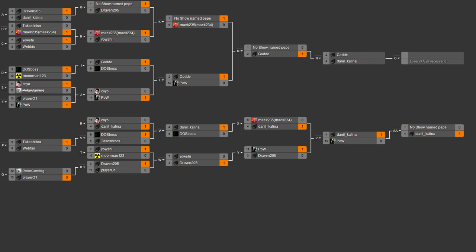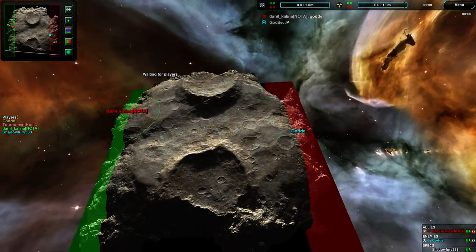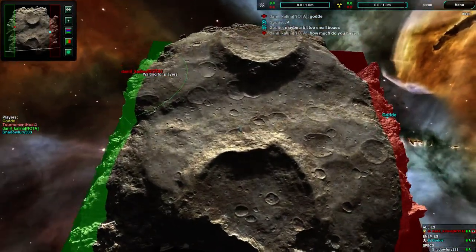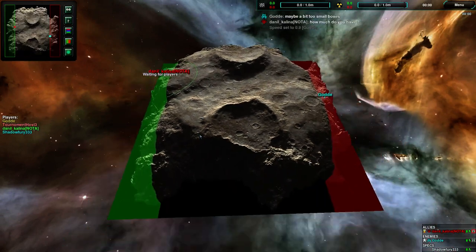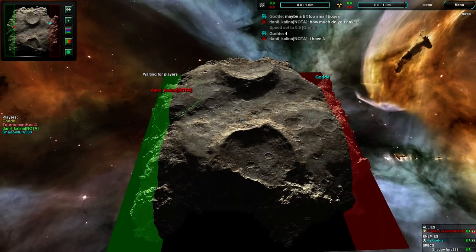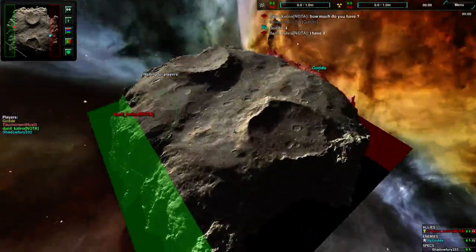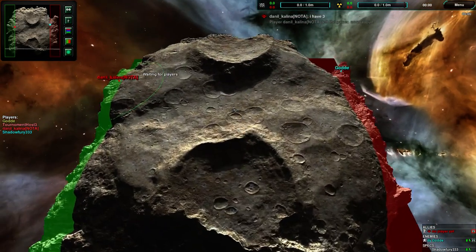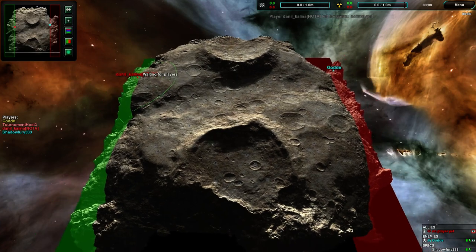Apparently there's some transparency issues with the map — I think it's an engine issue. There's something weird with this version of the engine and the transparent water effect that's meant to make the whole space thing work.